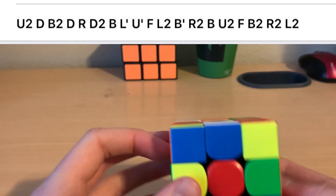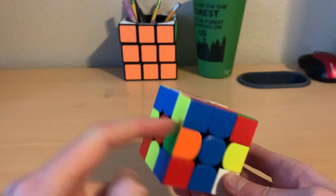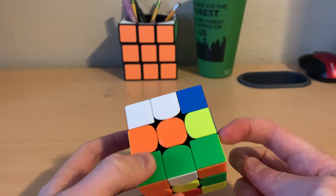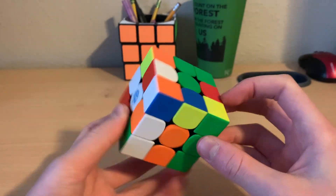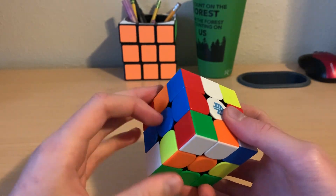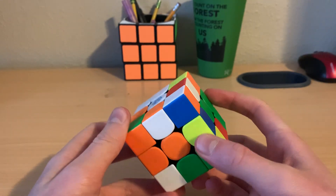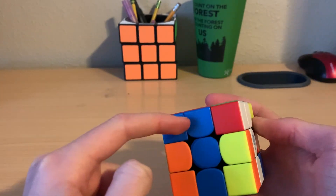Here was the scramble. My main method is Roux, so I see this pair which I'm excited about, and I see that, which I'm also excited about. I hold red on top, white front. And I'm going to do an L prime to bring this out of the way, and a D2 to move this yellow and blue piece here so that I can start building my blue block.